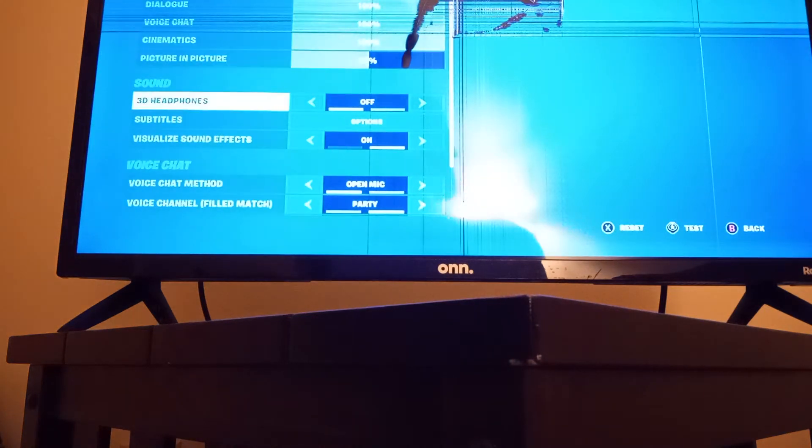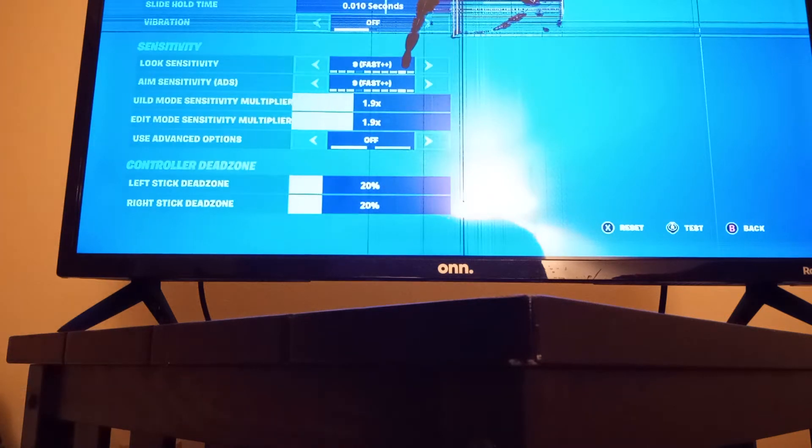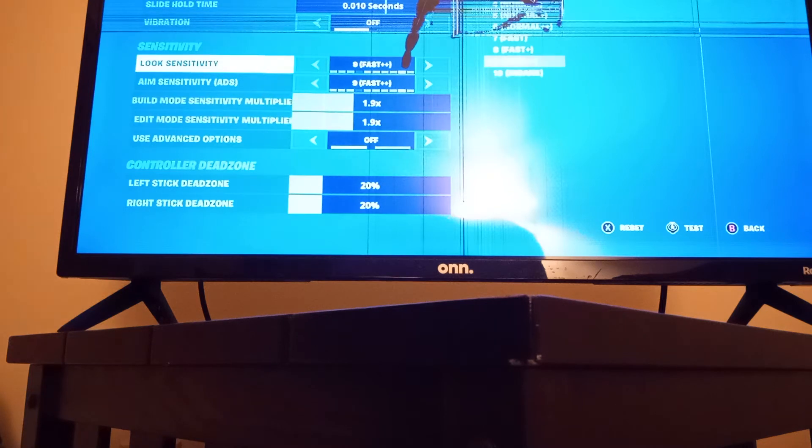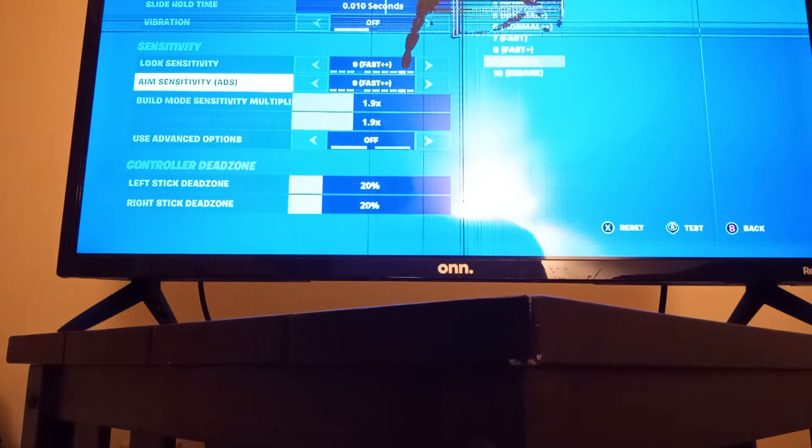I use visual sounds. Controller, audio, auto run on, build immediately, Builder Pro on. Hold time 0.100 seconds, slide hold time 0.010 seconds. Vibration off, because that's annoying. Sensitivity 9, look sensitivity 9, aim sensitivity 9. Load sensitivity 2.0.